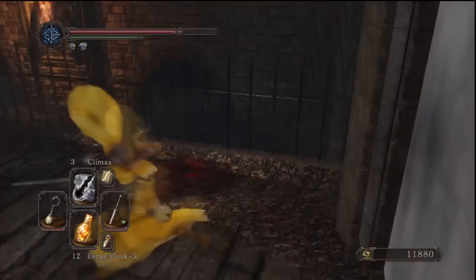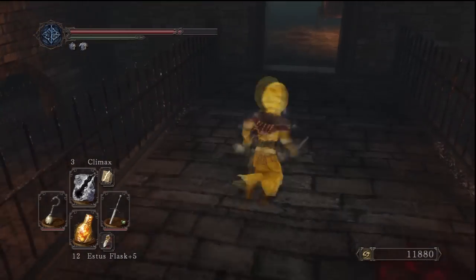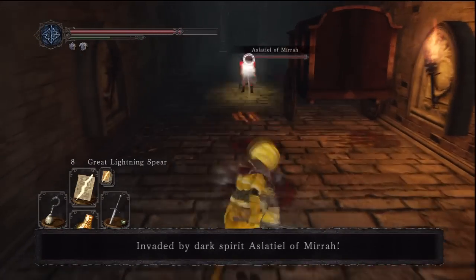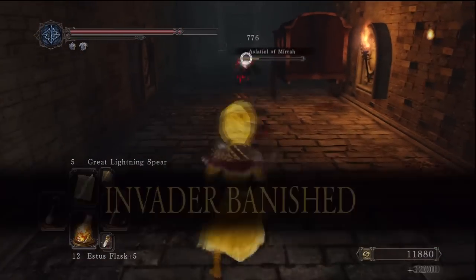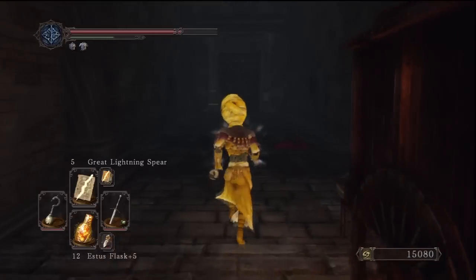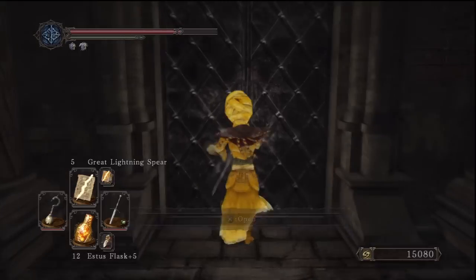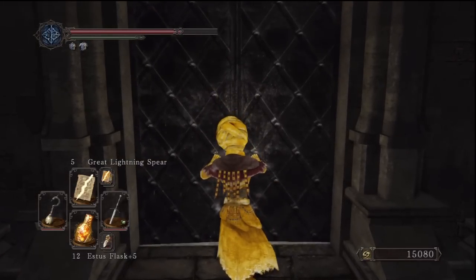There's only one path we can take at the moment in the building. There's going to be a scripted NPC right in front of us - it shouldn't be too hard for this level of the game, but if she does hit you she's got quite a powerful attack. Nothing too bad to worry about. Head through these doors just here.